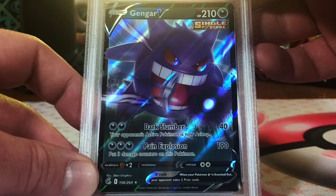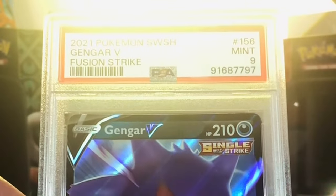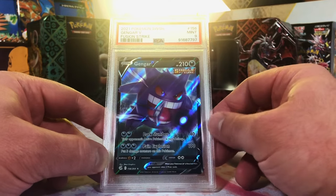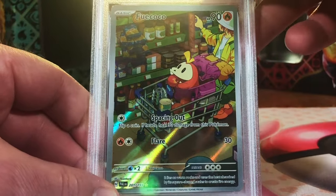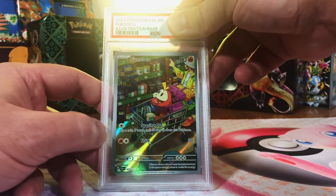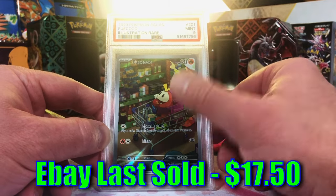Gengar V from Fusion Strike. I think we have a Mint 9. Mint 9 — there we go. Fusion Strike has some of the best Gengars in the game. Love it. The Fuecoco Illustration Rare — love this Fuecoco. The artwork is fantastic. I'm gonna go with another Mint 9. Another 9. Love this artwork.